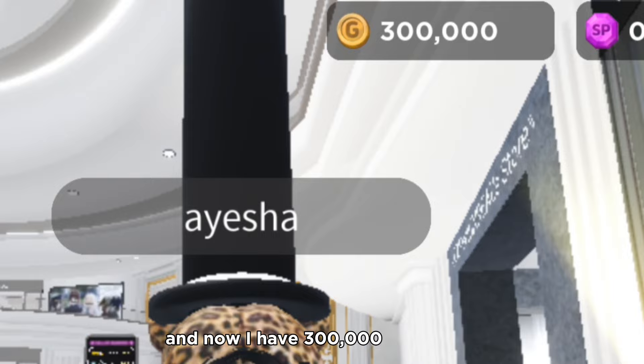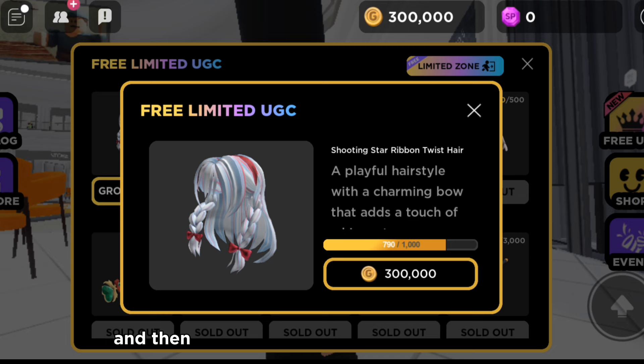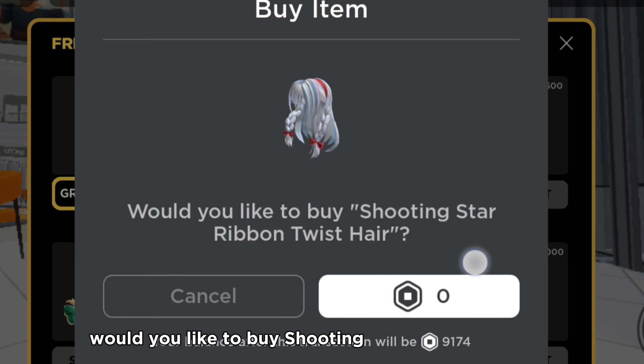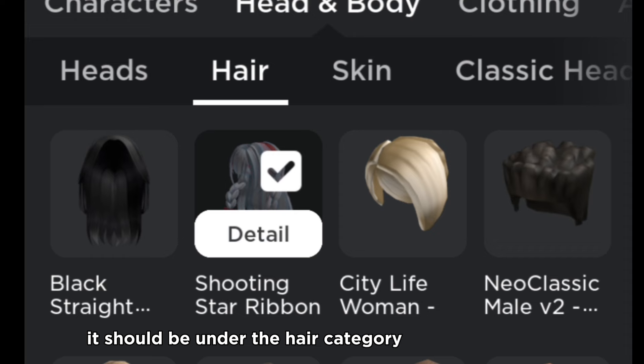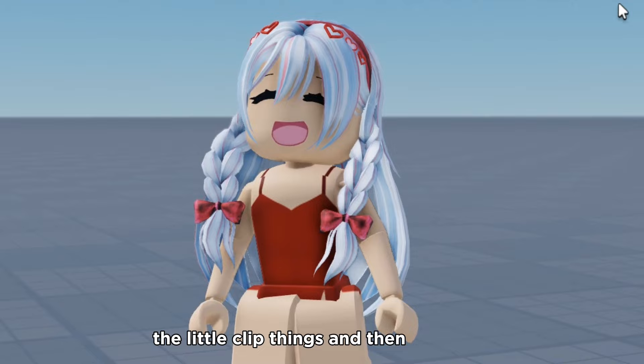Now I have 300,000 gold coins. Once you have enough, you want to click on free UGC, then click on the group only free hair, then click on the 300,000 price and buy it for completely free. It says 'Would you like to buy Shooting Star Ribbon Twist Hair?' — yes, for zero Robux. Your purchase of the hair succeeded! It should be under the hair category in your inventory. This is how it looks in the game — the little clip things and the bows. Everything is really cute. And that's basically it for this video — see you in the next one. Bye everyone!